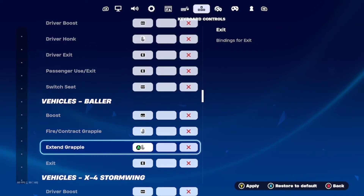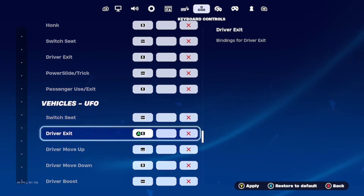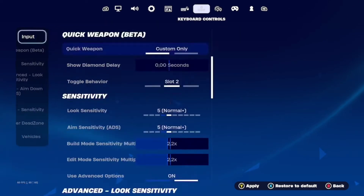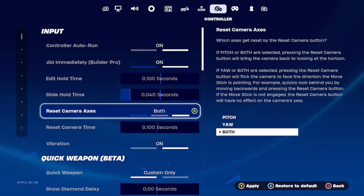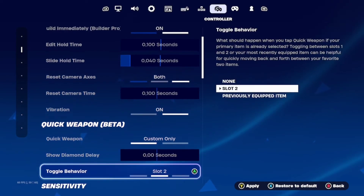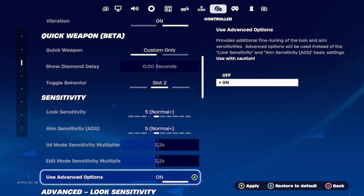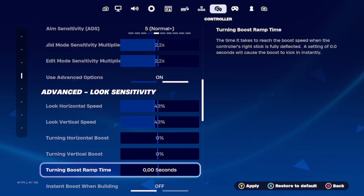You can see the Xbox controller icon — I use an Xbox controller. So these are the settings I use: edit hold time 0.100, slide hold time 0.4. You can mix them. Sensitivity is 55, which is normal. Build mode sensitivity is 2.2x — they must be equal at 2.2x. You can mix them, just copy them.